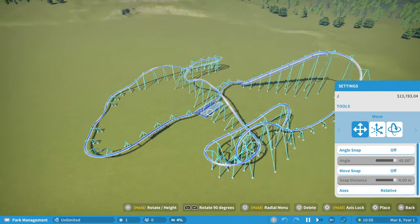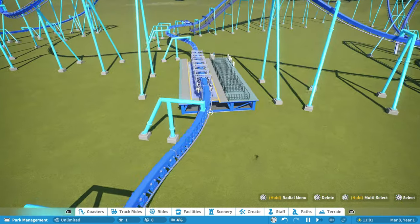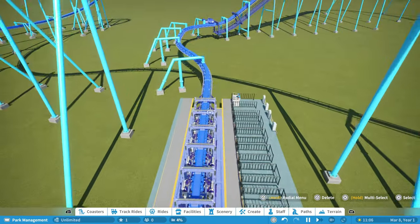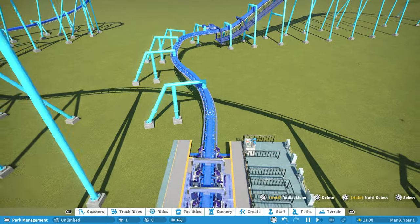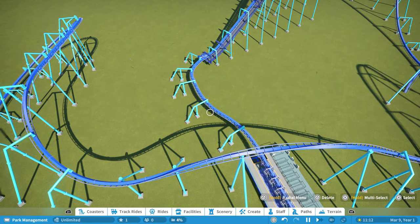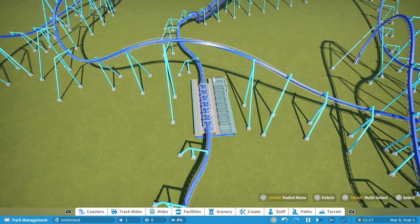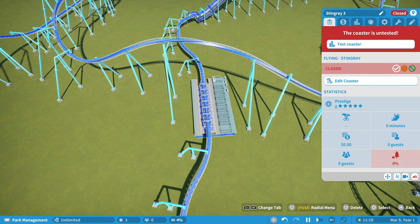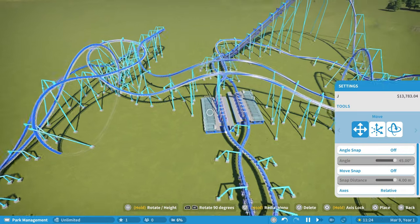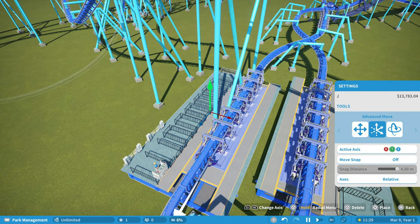Here's the key — notice how I curved or rounded the entry into the station and exit from the station. Because for a dual loading station, I need to have the same degree going the other way — we want it to be symmetrical. So what I'm going to do is place this coaster down again, making sure it's facing the same direction and at the same height.